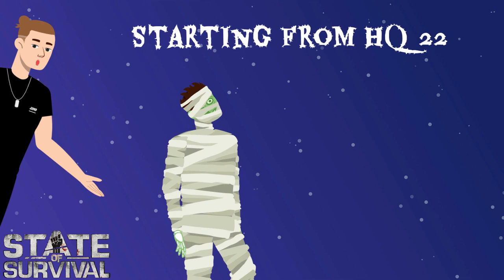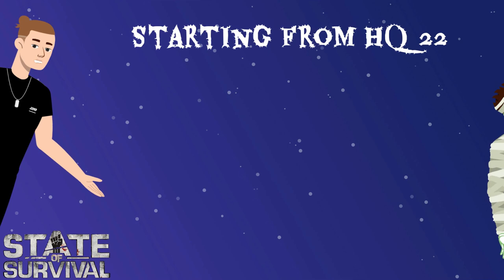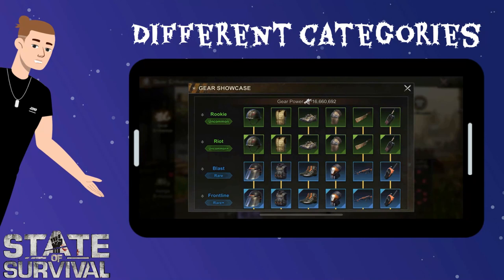Chief gear is available at the moment your headquarters reaches HQ 22. They are a vital part in both player versus player fights and player versus everyone fights. Some consider Chief gear badges as gears as well — I choose to discuss that in the next video.